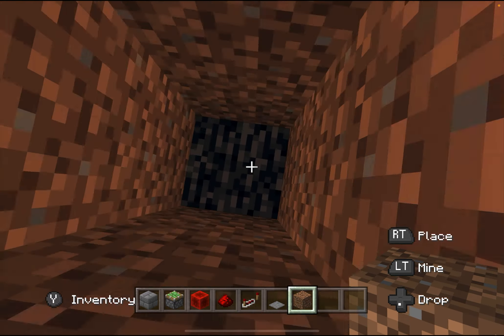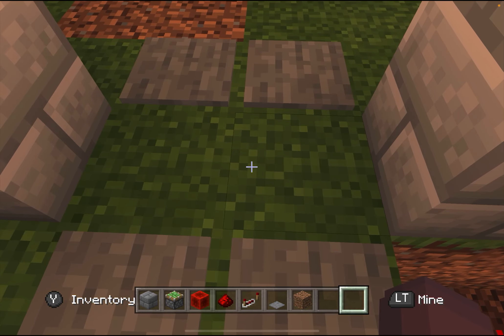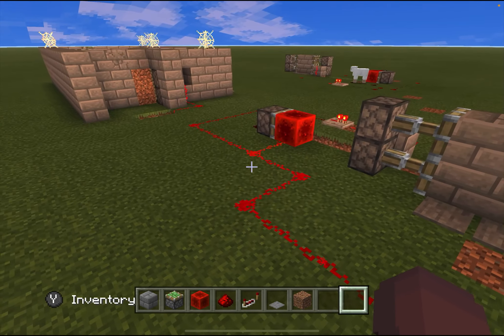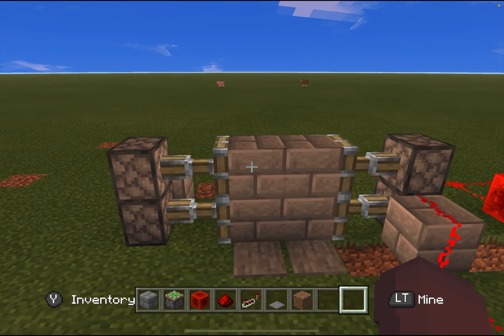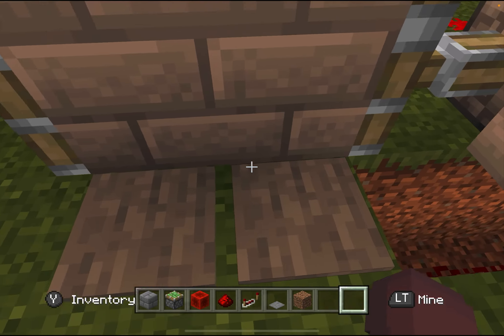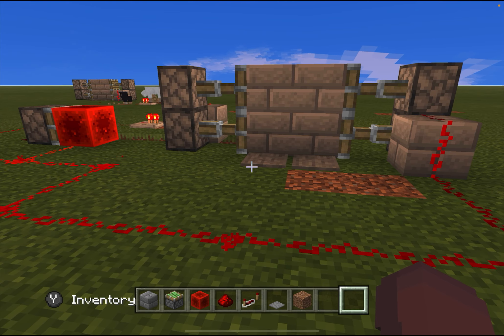Now let's test it out — it works! Now all you have to do is camouflage it and make it so that it looks like a normal wall, and then boom, you go in and there's diamonds and emeralds and netherite and a bunch of other good Minecraft stuff.